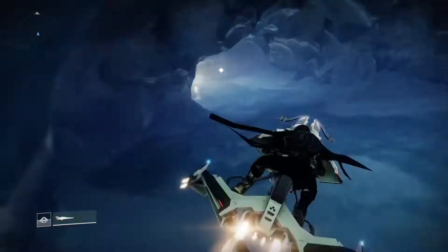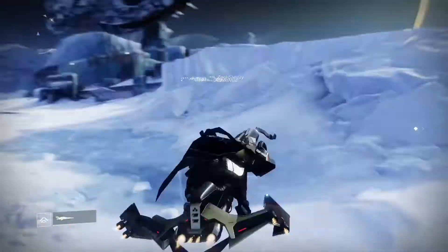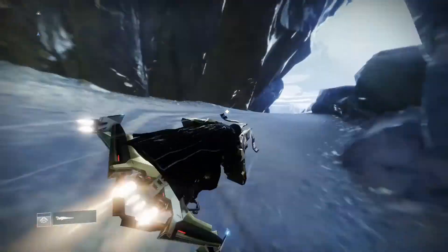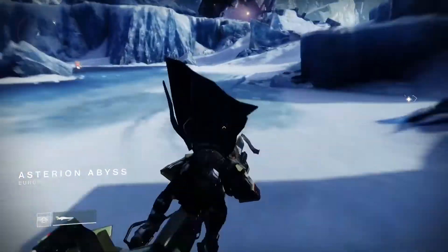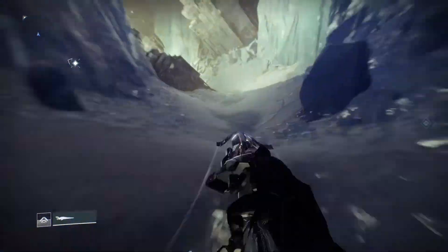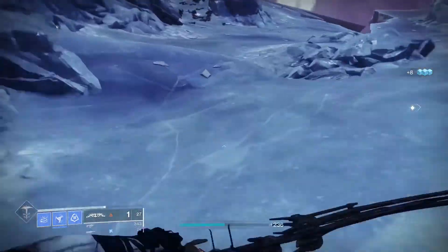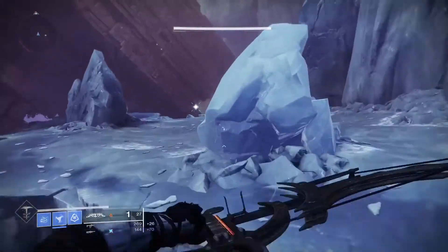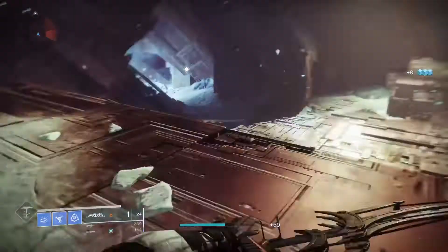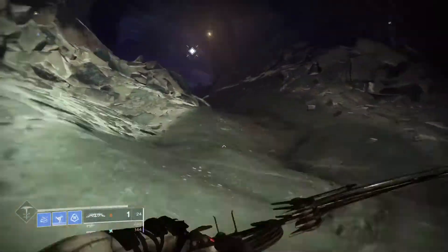I have sped up the gameplay here, just so those who don't know exactly where to go can have a really quick guide on where to go. Also, when you get in here, to break the shards, you need to have Salvation's Grip — the exotic grenade launcher that you would have received at the end of the Beyond Light campaign when finishing up some of those tasks for Variks. So make sure you use Salvation's Grip, otherwise you're not breaking these shards and you're not completing this.